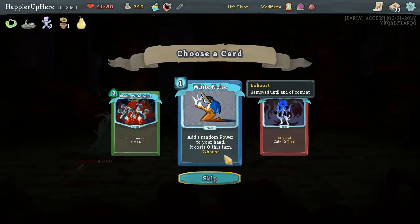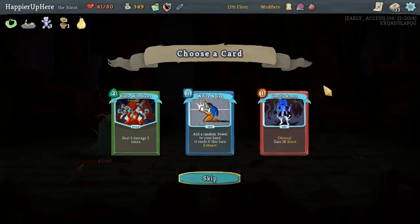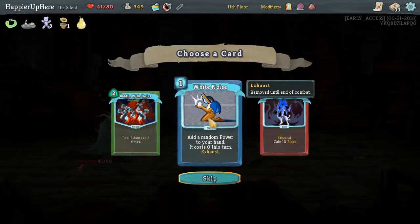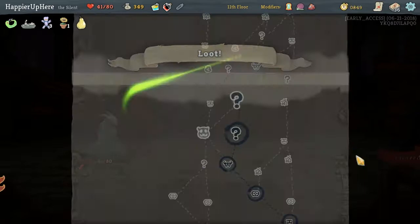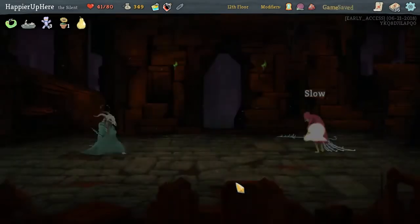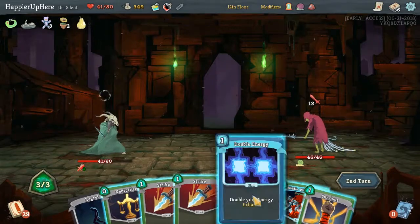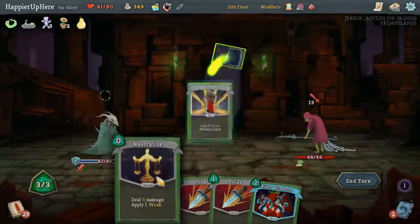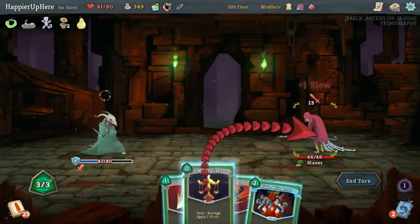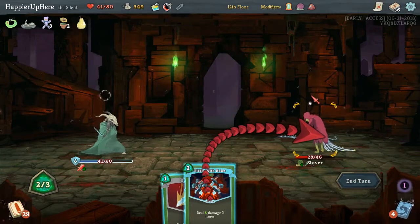Add a random power card to your hand — it costs zero this turn. That may give us a lot of unnecessary and useless powers. This is actually great because we have three strength — so that's 30 damage right off the bat. And again I'm hoping for more curses. Let's double our energy, get rid of the Regret, play this, and now this will give 40 damage. Perfect.